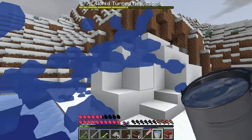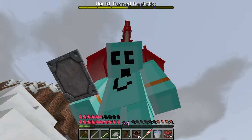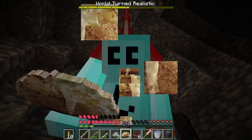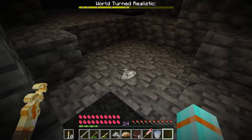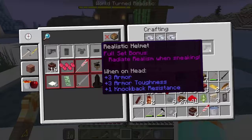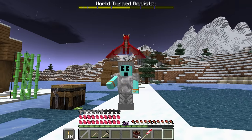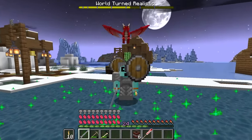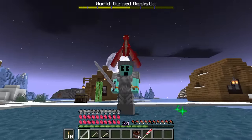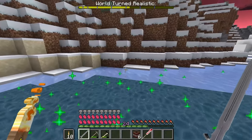Does it flow off the side of blocks, too? That's awesome. Back to our mission — let's make our realistic armor. I made some baked potatoes. Got my redstone and a couple more diamonds. Diamonds are looking awesome. Realistic baby zombie is horrifying. We're going to make our realistic helmet, pants, chest plate — and here it is. I'm looking cool, dude. Radiates realism while sneaking — so whenever I'm sneaking and walking around, it turns a big area into the realistic blocks.